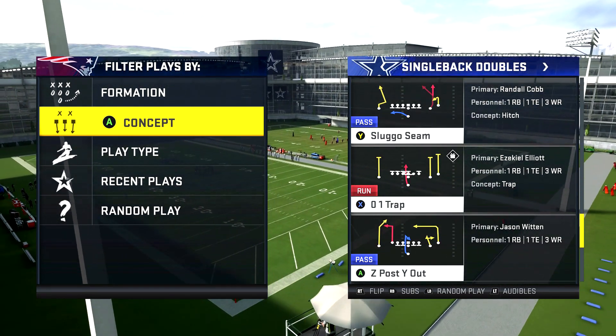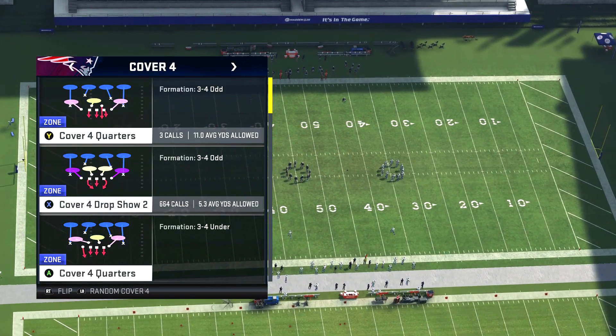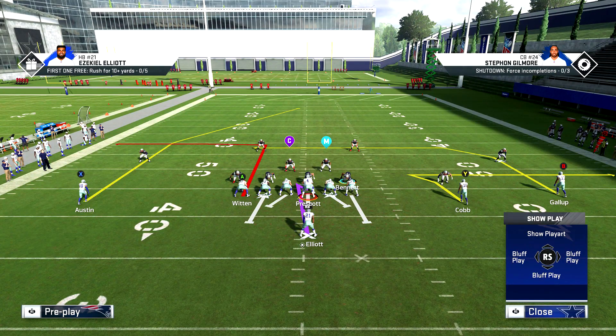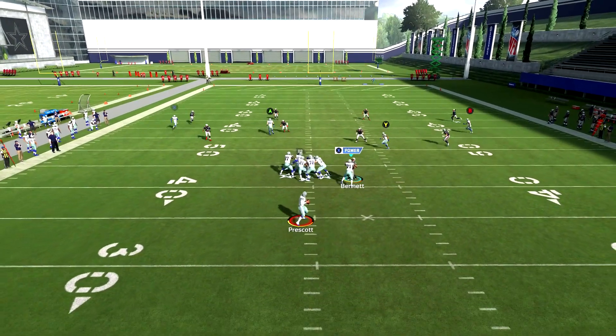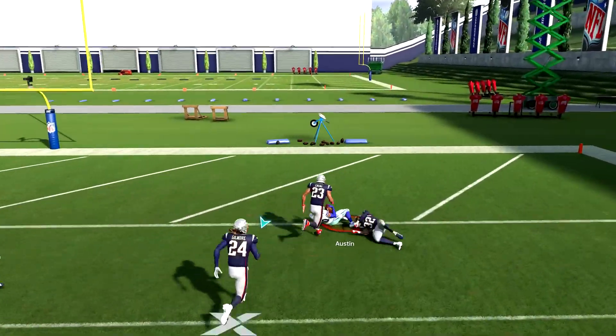The name of the play is the Z Post Y Out. People like to run cover four drop whenever you come out in this kind of formation because they think you're going to run the ball — cover four drop helps stop the run. What you're going to do here is essentially trick them into thinking you're running and throw it over the cover four shell. All we're going to do is put Y on a drag. As I snap the ball, I'll be looking for the X route — Austin going over those blues. Once he crosses that second blue, that's when I throw the ball.